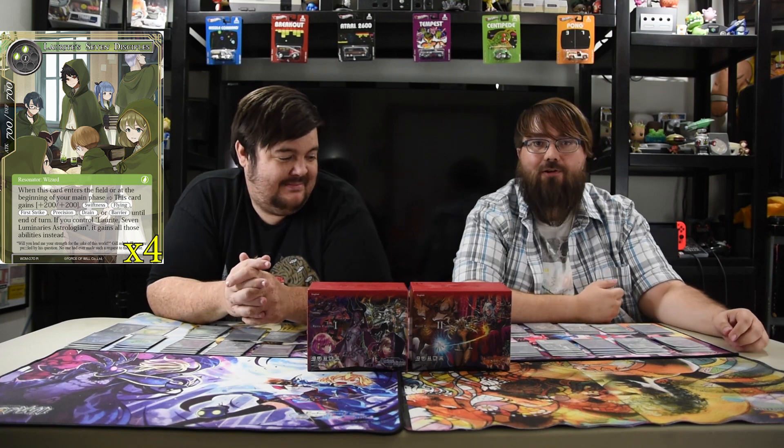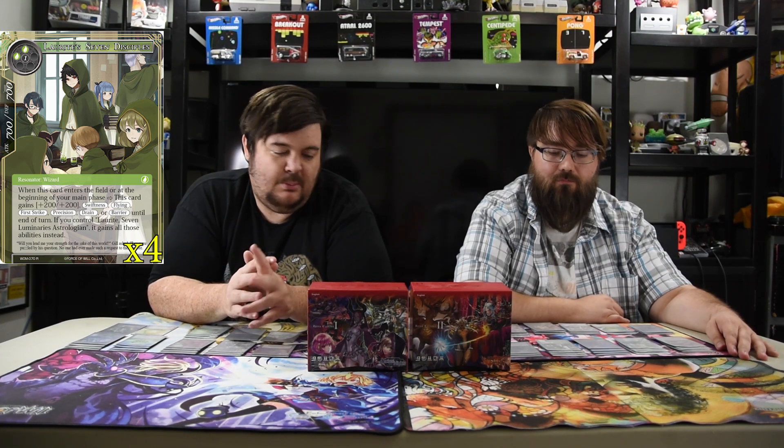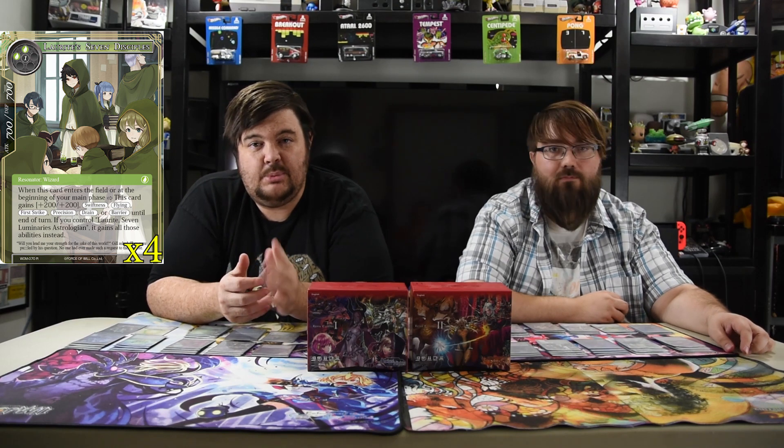To help with Lorite we have the Seven Disciples — no one really plays this guy and it's insane why they don't. It's two green and one, a 7/7 wizard. When this card enters the field or at the beginning of your main phase, this card gains either plus two plus two, swiftness, flying, first strike, precision, drain, or barrier till end of turn. If you control a Lorite, you gain all of those. So just a beast of a creature for three mana — you could potentially have a 9/9 with a plethora of abilities. Three mana 7/7 is already good because it blocks and deals with most things. Make that a 9/9 with precision and first strike and you're swinging into dudes and gaining life.